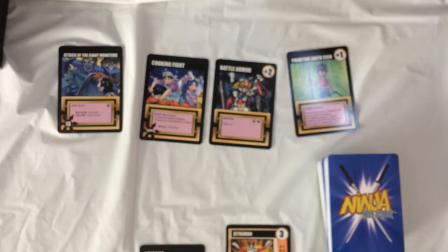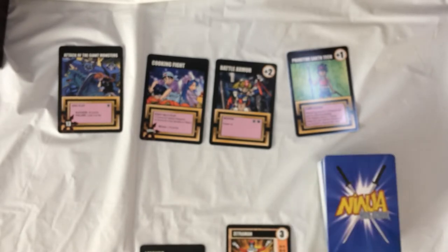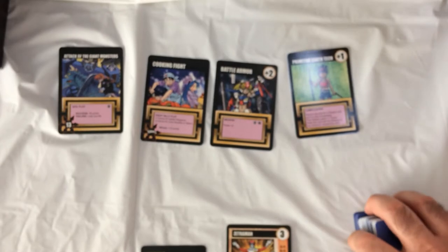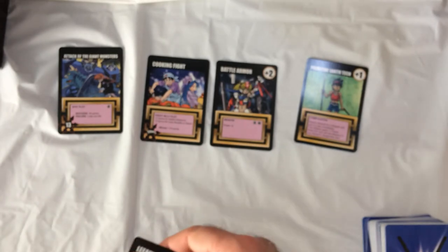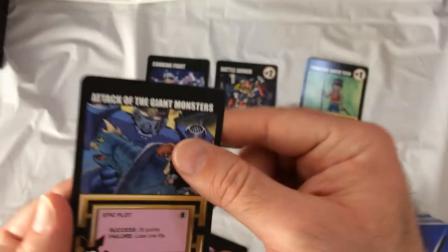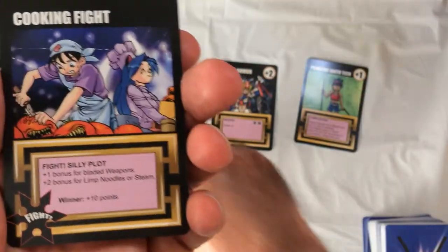You draw 7 cards — that'll be your hand. On your turn, you draw 1 card, then everyone puts as many plot cards as they want in the middle of the table — this is your storyboard. We have character cards, epic plots where a certain character wins the plot to win the game, and fight cards which become a single dice battle between two people.